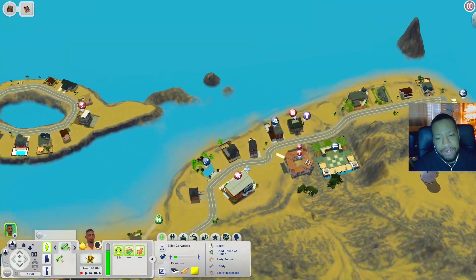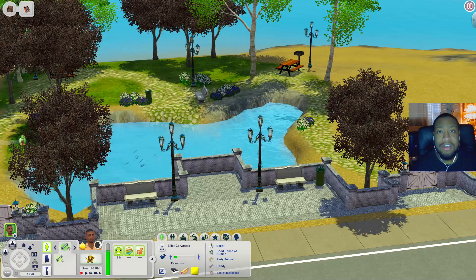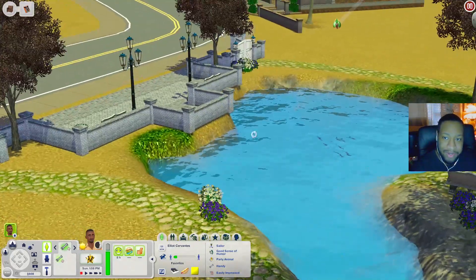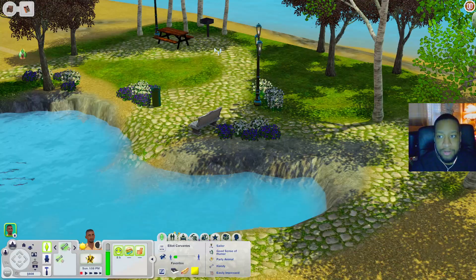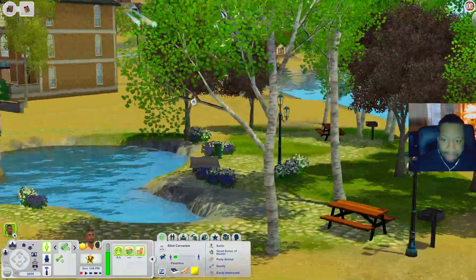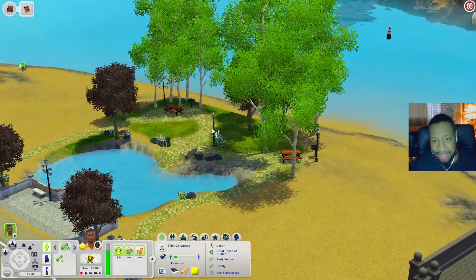Now let's check out the Plum Puddle Park. This looks pretty cool — I like the park adventures out here, like the pond where you can come and fish. You also have places to sit, grills, and picnic tables. I mean it looks pretty cool, kind of lush — I know we're in the desert but I like it.